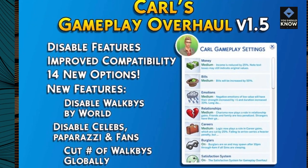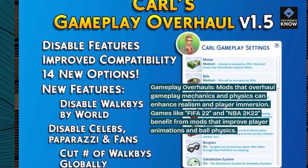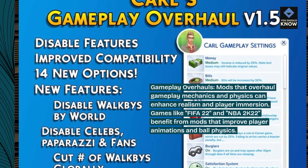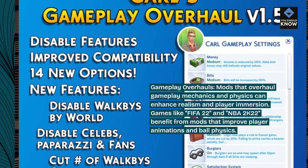Gameplay Overhauls. Mods that overhaul gameplay mechanics and physics can enhance realism and player immersion. Games like FIFA 22 and NBA 2K22 benefit from mods that improve player animations and ball physics.